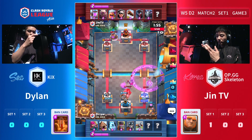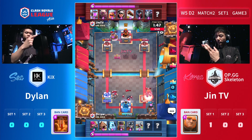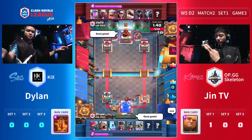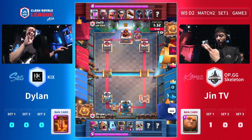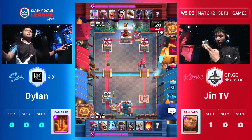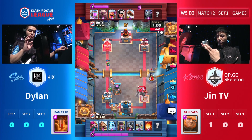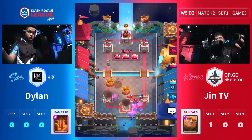It looks like Dylan has the X-Bow — so many direct hits. This is a very interesting X-Bow deck. Bandit and the Mega Minion will finish the tower already. Late X-Bow response with the Furnace from Dylan. This X-Bow deck from Dylan is just a mishmash of everything and doesn't seem to have any strength right now against this kind of heavy push. Perfect log to take out all the shields from the guards. He does have Fireball now, but very late in his hand. He's already down to 920 HP and his opponent walks straight into three crowns. That is over — three crowns, JhinTV taking the win.